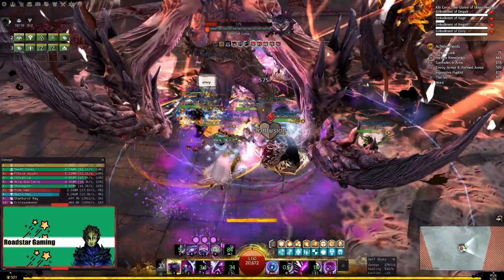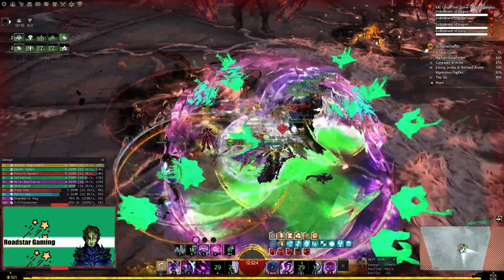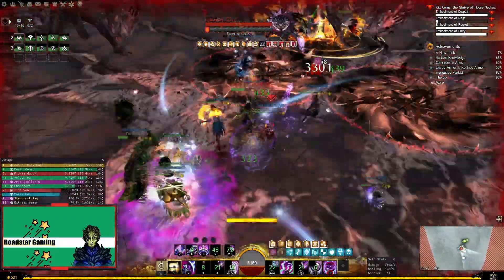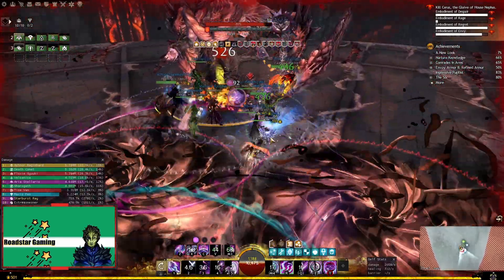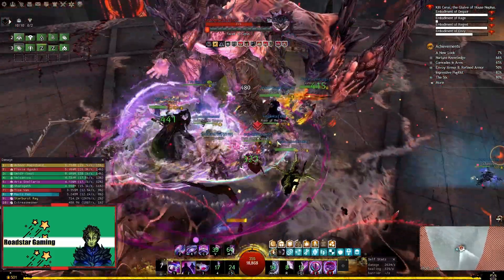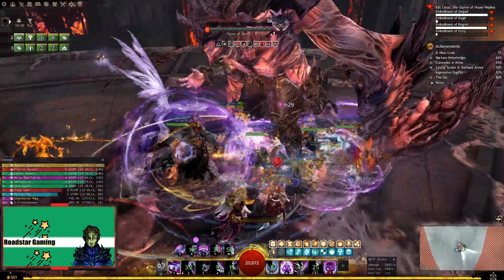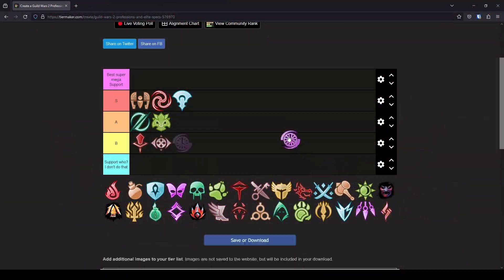Next, I will pick Chronomancer, a spec used a lot and seen a lot in groups from LFG, and I have seen it more in the heal variant than the dps one. But really after the last update, this is a great class for any kind of support. It has tons of aegis and stability, it's easy to learn at least compared to the full dps build, and it is easy to keep up these boons. I honestly think this is a Firebrand in the good old days. Actually maybe it's the Chrono in the good old days. So this is an easy S tier spec.